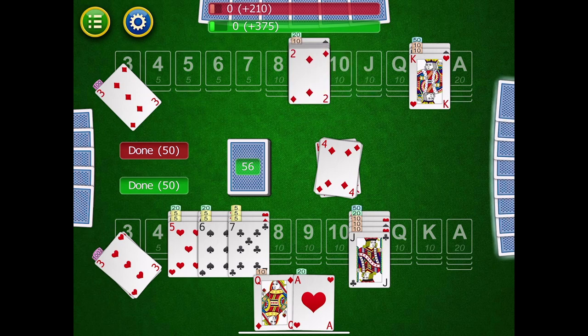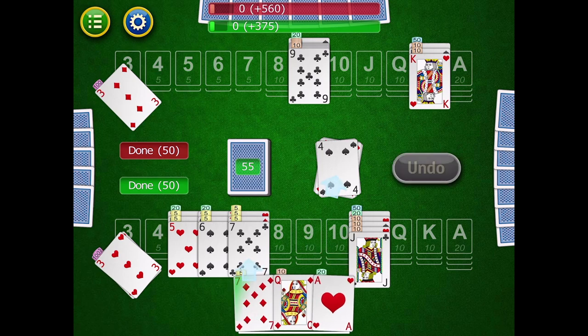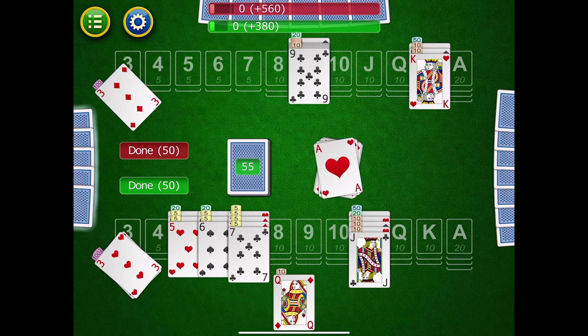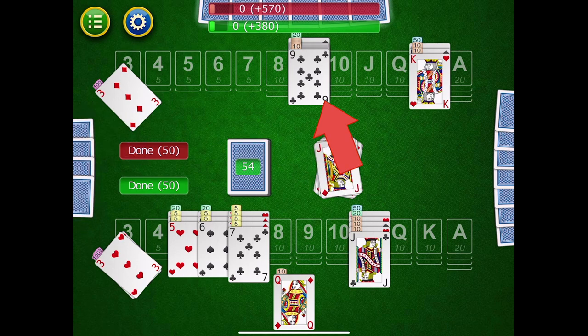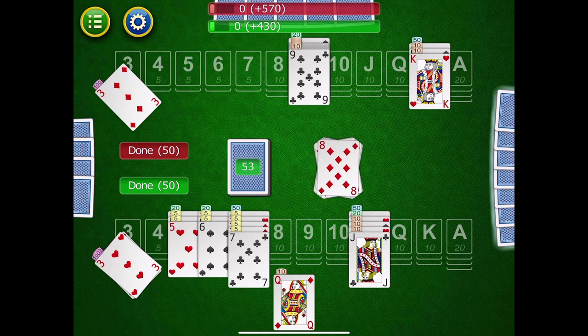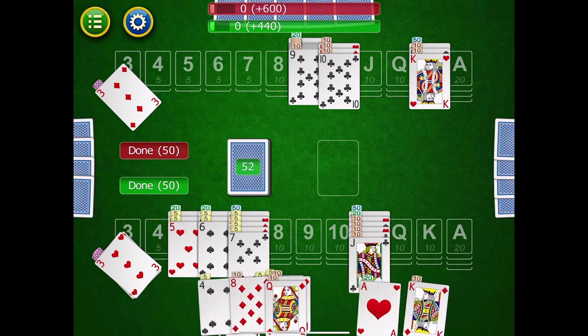On the next turn, my opponent is able to lay down a bunch of nines and give themselves already a canasta. It's my turn again and there isn't much I can do — I certainly can't take that four. I can add to my seven but I don't have a canasta, so I'll discard my ace. My opponent adds another nine to that canasta. My partner adds a joker to our seven but we still don't have a canasta. The other team lays down another meld in tens, and a jack.